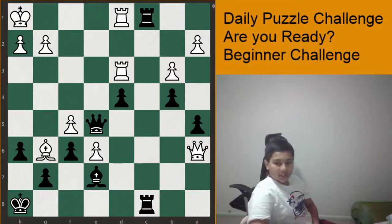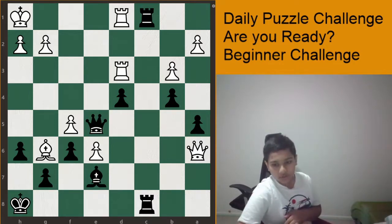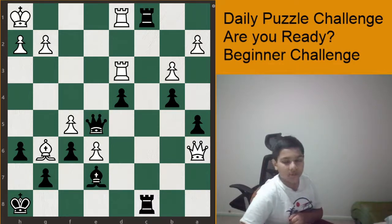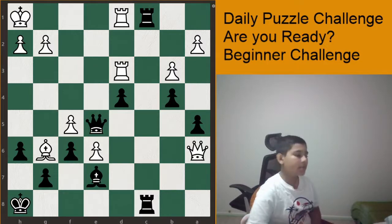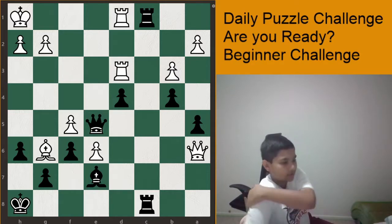Hello everybody, I am back with the daily puzzle for beginners challenge. So without further ado, let's jump straight into the puzzle. This is black to play and checkmate in two moves, so let's see how we can do this.